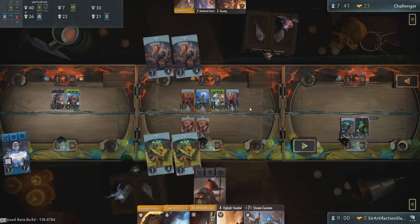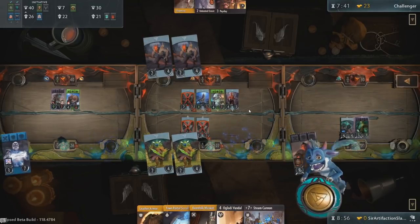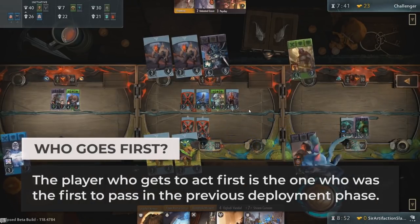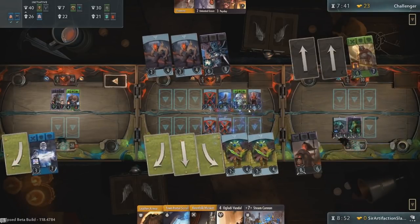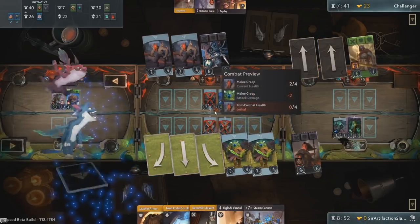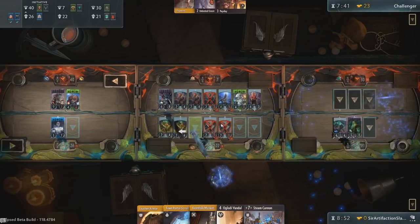Once both players elect to finish shopping or pass, the phase ends and the game proceeds to the next action phase. The player who gets priority to act first is the one who passed first during the last round. It's here where you will look to play heroes ready to be redeployed and see in which lane your new creeps will randomly spawn. This is also where the attack direction of your minions and heroes is determined. Once finished, both players draw 2 cards, and the phases keep repeating until one player emerges victorious.